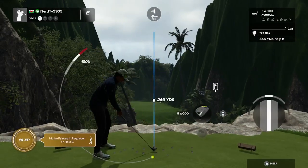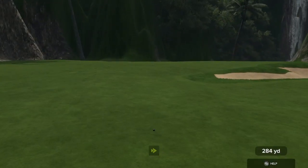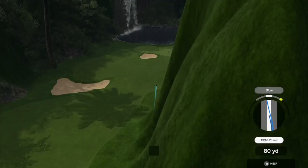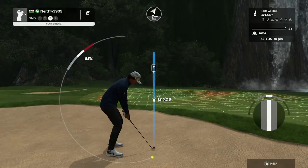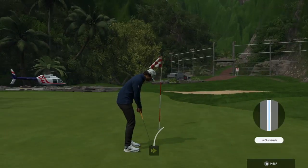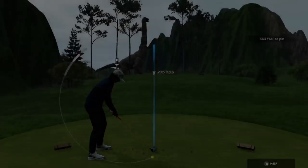Looks like a par four for this one. Really nice swing. We're about 205 yards out from here. Heading for the rough. This is what our third shot's looking like. Beautiful — putter's coming out, that's all I care about. If you sink this, you could save par. There we go. And after that one, that'll keep you at even par.